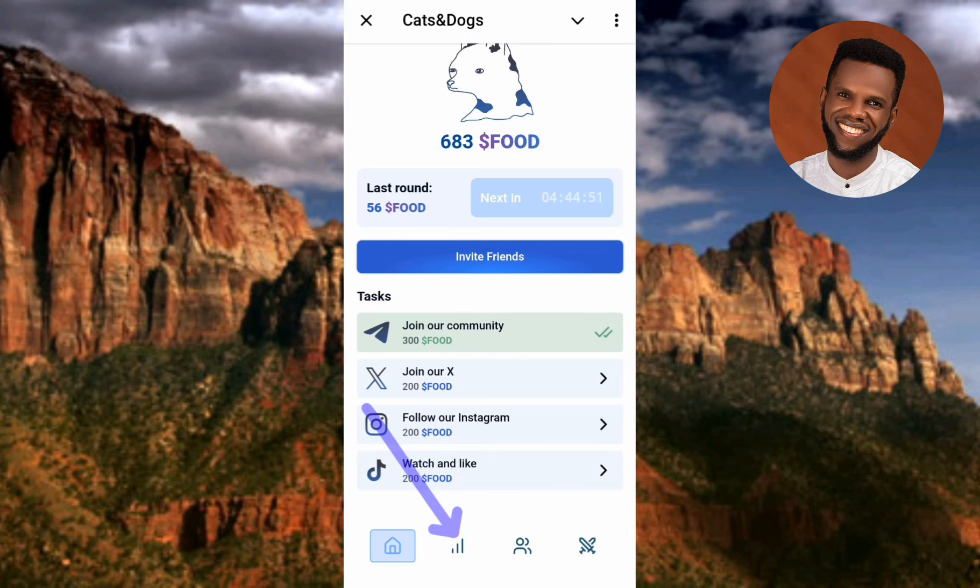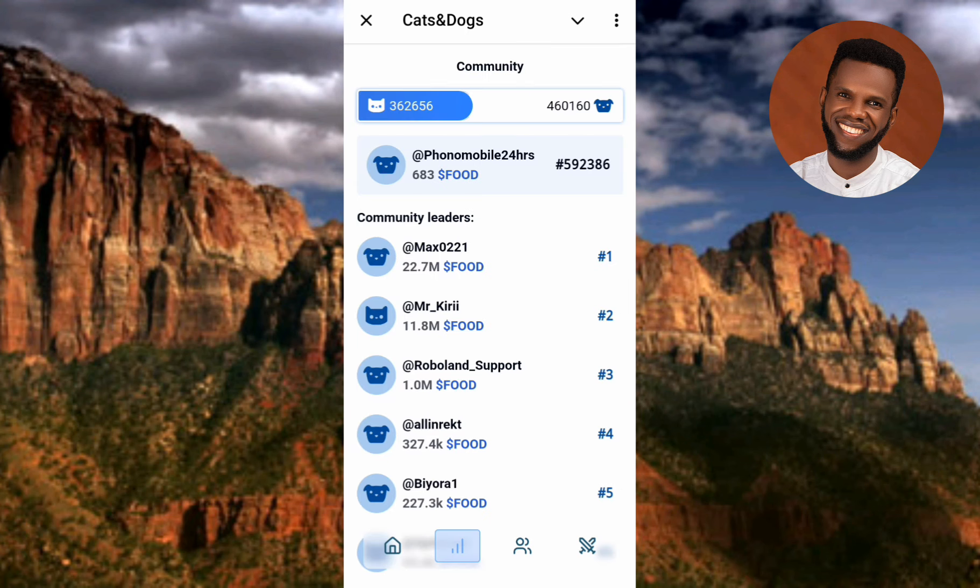Let me go to the leaderboard section — you can see where the arrow is pointing. Now you can see the person topping the chart, the person with the highest amount of Cats and Dog tokens. That person has over 22 million Cats and Dog tokens already in just a few hours. Don't joke with this project.